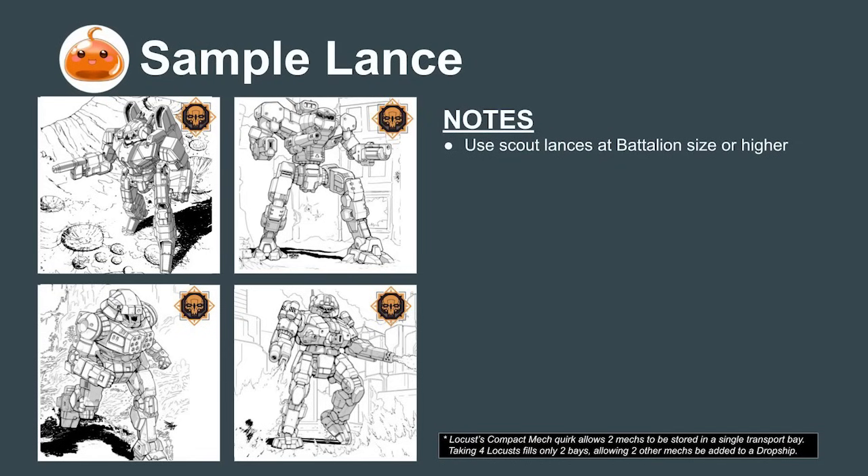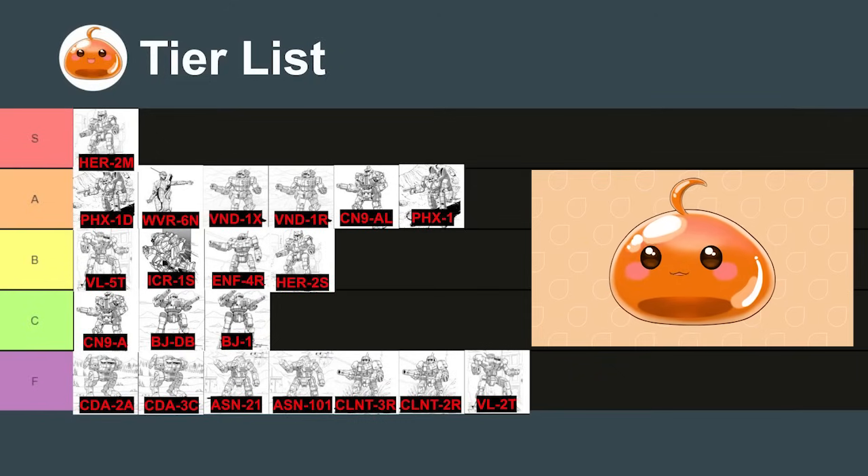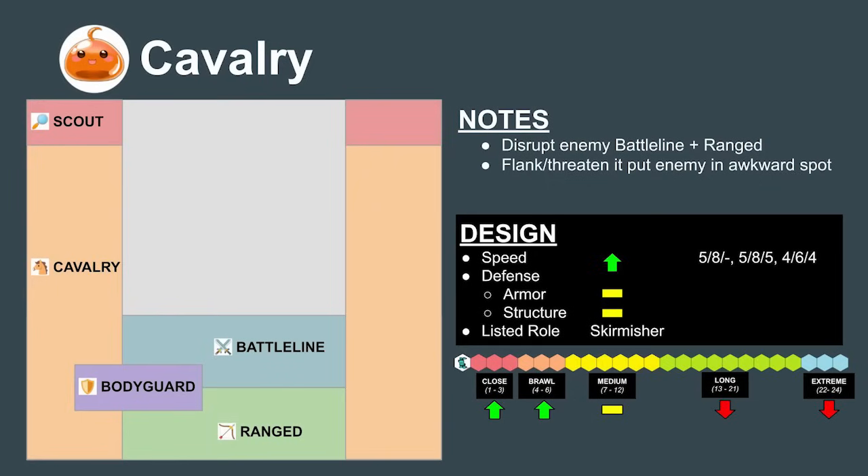When organizing a battalion or regiment-sized force, I'd recommend building scout lances around the same speed, incorporating both light and medium designs. But since we're a smaller mercenary unit at the moment, Commander, it may be better to use our next category of mechs instead: the cavalry mechs. Cavalry mechs are fast-moving, powerful attackers whose job is to disrupt the battle line and range mechs, using speed to attack vulnerable rears or sides. Their speed also means they can perform the scout role to an extent — slower at it, but a small unit can use them to pull double duty reasonably well.